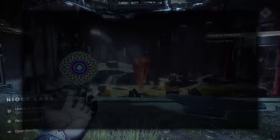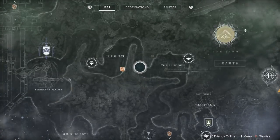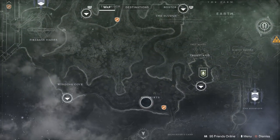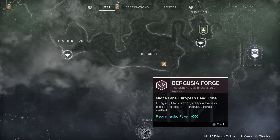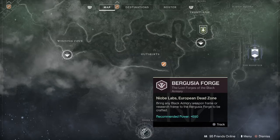If you're not quite sure where Bergusia Forge is, it is over in Niobe Labs, which is directly south of Outskirts in the EDZ. Make your way down there — this is the forge you have to use to get the weapon, and it is the only place you can get the Yatin Fusion Rifle.